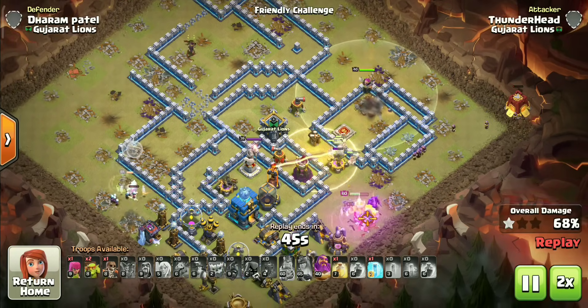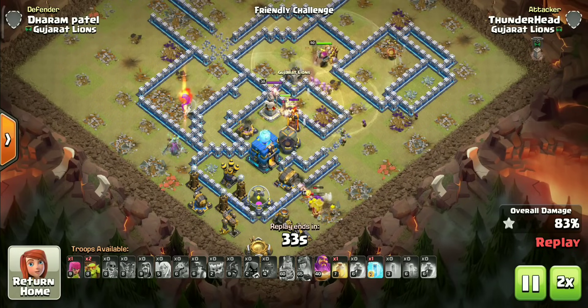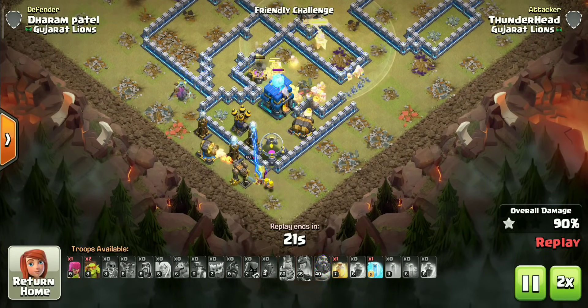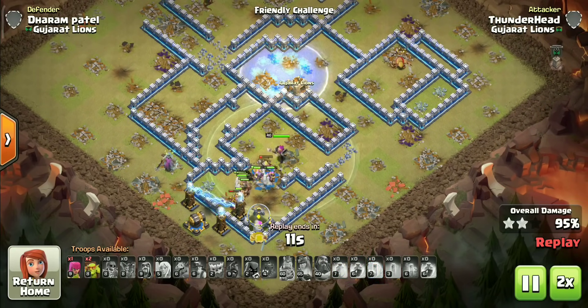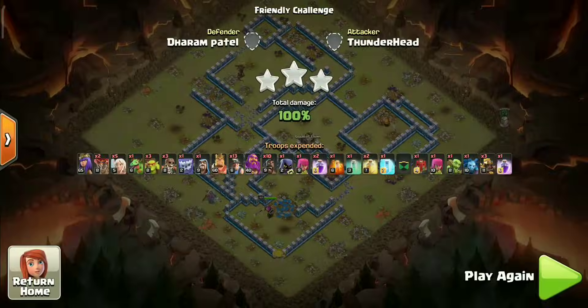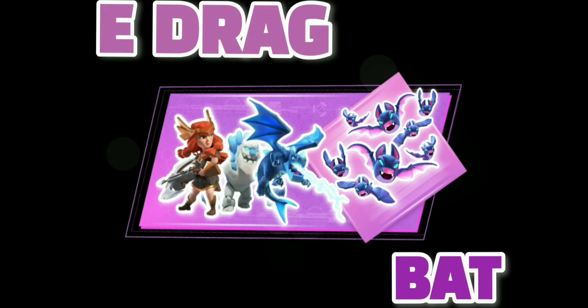Before moving to number one, I want to show you one honorable mention. This strategy is also very powerful and easy, but it didn't make the list because it only works on selected types of bases. As an honorable mention, we have the best electro dragon attack of TH12: Electro Drag Bat. It works best on single inferno compact bases.